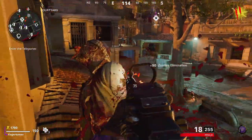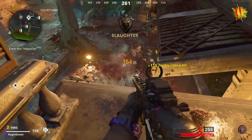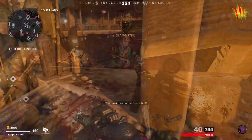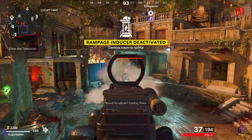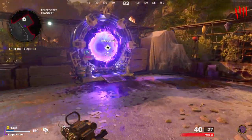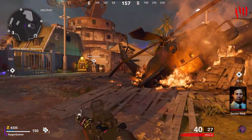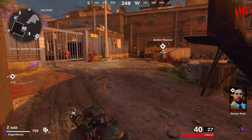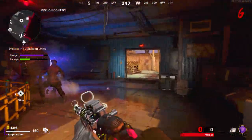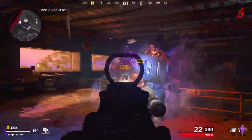Once you have a few thousand points — you can also get more money by going prone by perk machines or rebuilding barriers — turn off the Rampage Inducer temporarily and head upstairs to teleport to Firebase Z. You want to turn on the power, otherwise you'll go through rounds too fast and waste zombie kills. With it off, zombies are slower, so just get the minimum kills for points to turn on the power, then come back and turn it on once you buy the wall weapon. Turn on the power by activating all the generators on the map.